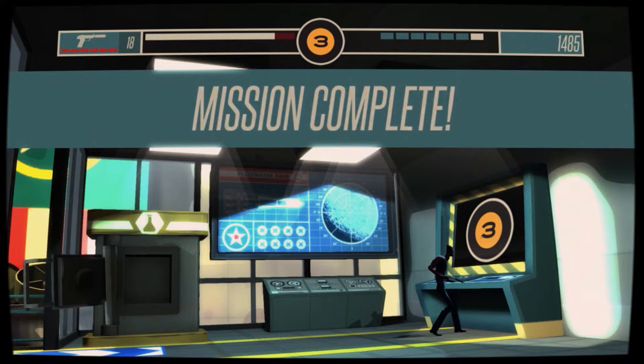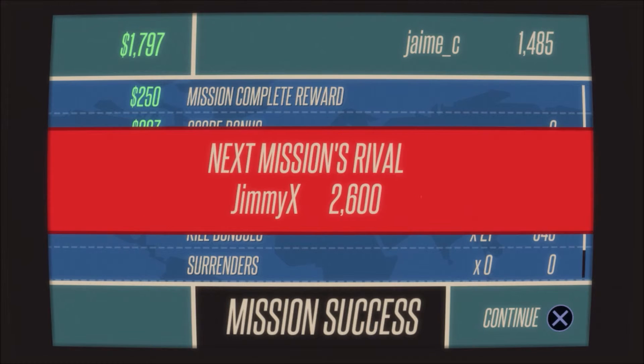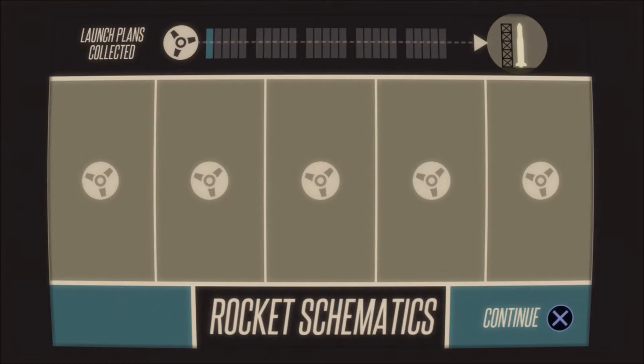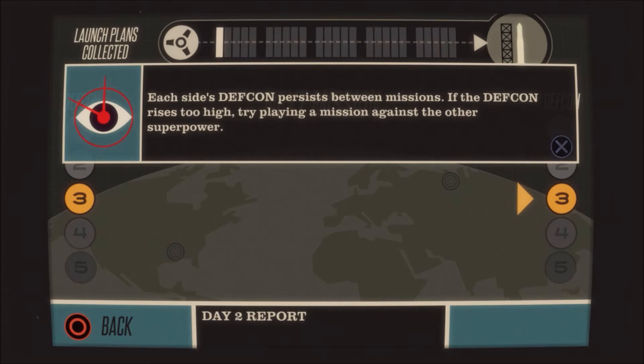Completing launch plans is what will get you to the final mission — once you've got every single launch plan you need, it gives you the option to do the final mission. I think I got it done in 10 missions, and by then I had enough launch plans. You need five for the rocket schematics, then you get more, and once they're all complete it's done.